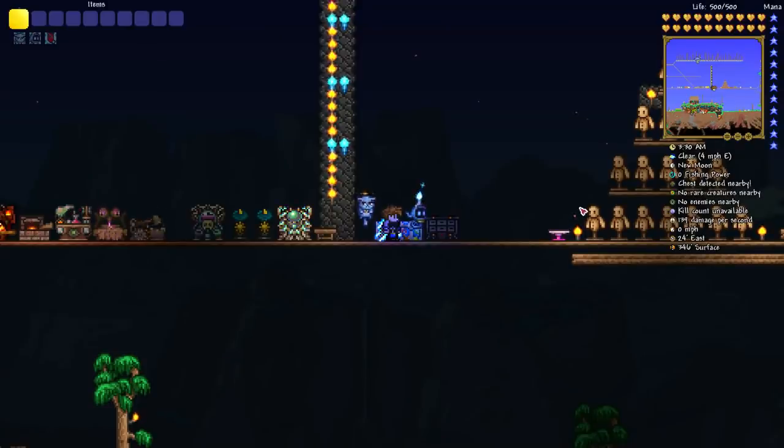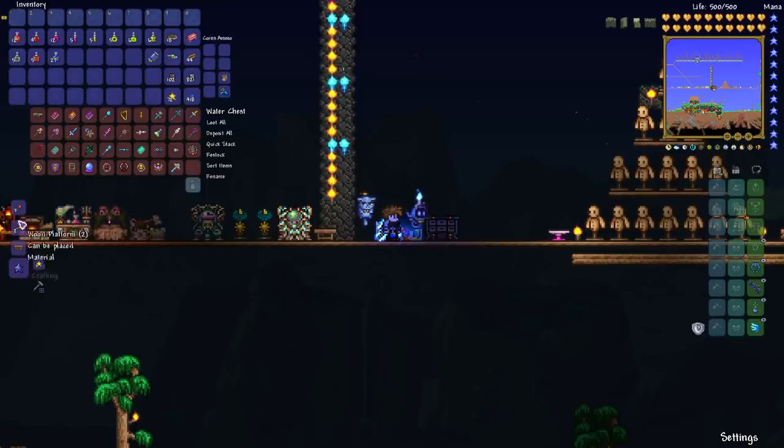Now let's talk about hardmode. The first things you can get for a magic user in hardmode are items that drop from the Wall of Flesh. One of the most important is the Sorcerer Emblem, which gives you 15% increased magic damage. It's a one-in-six or seven chance drop depending on pre or post update. It is definitely worth farming the Wall of Flesh for if you don't get it the first time.